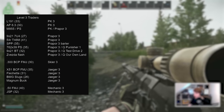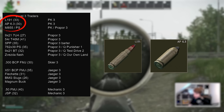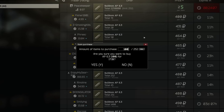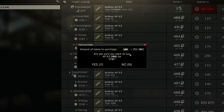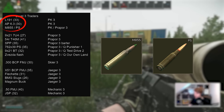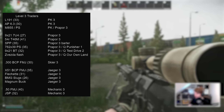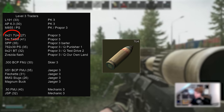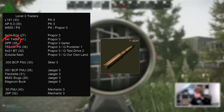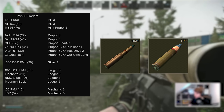Up to level 3 traders, we start to get access to a few more interesting things cheaper than the flea. On Peacekeeper we can grab L191 and AP 6.3 directly — the latter is usually marked up quite a bit on the flea. The $2 price tag puts people off flipping it, not realising it's actually only $1.71 per bullet, equating to 256 rubles, whereas on the flea it's normally 400 plus. M855 and 5.45 PS unlock here too at level 3 traders. Prapor has more niche bullets like 7u4 for the SR2M, but at only 27 pen you're generally better off with something like L191 for the P90.